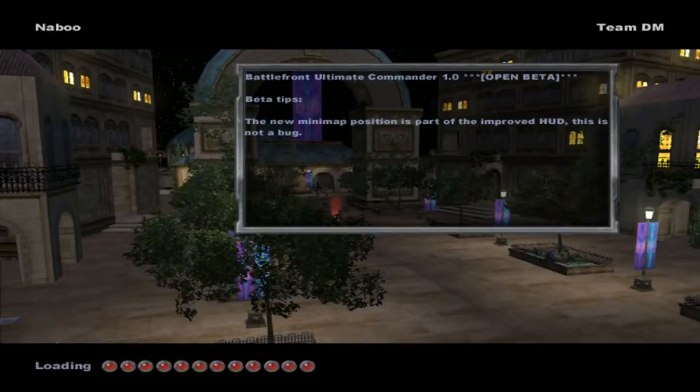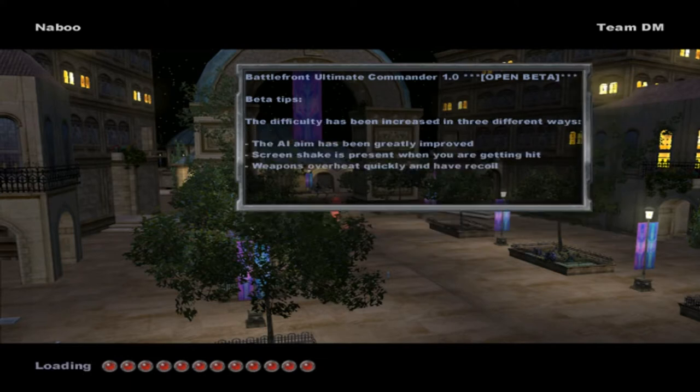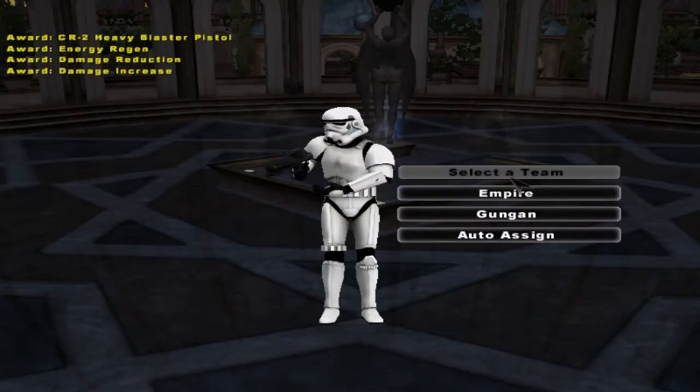Welcome back everybody to another Battlefront Ultimate Commander video by Commander Fox, Illumina, and CT108. Today we're on the Naboo Empire vs. Local side. And I think there were Gungans on here — yep, there is.